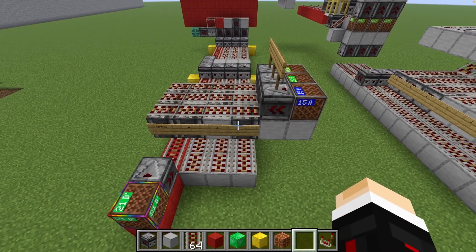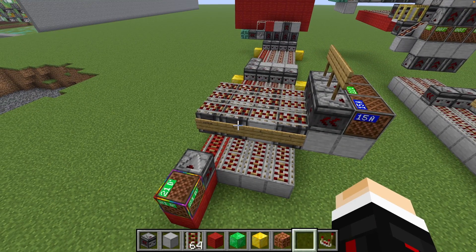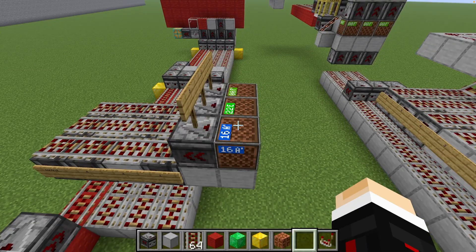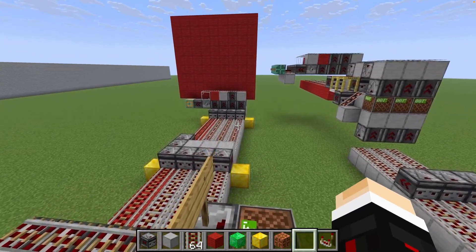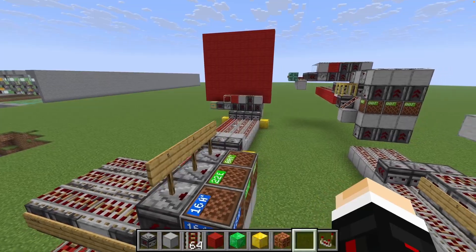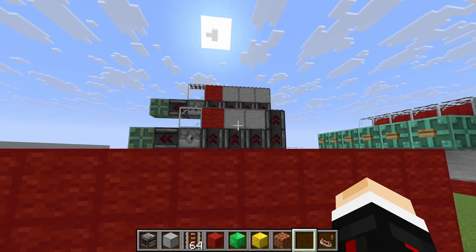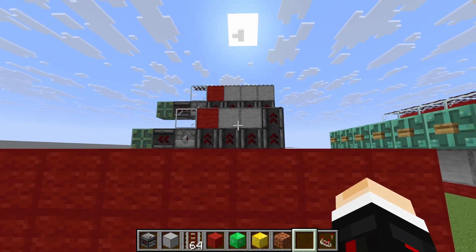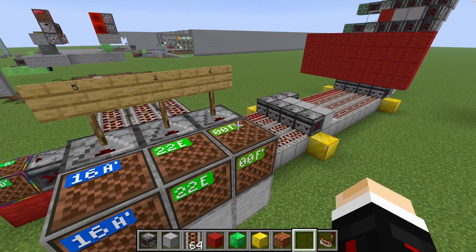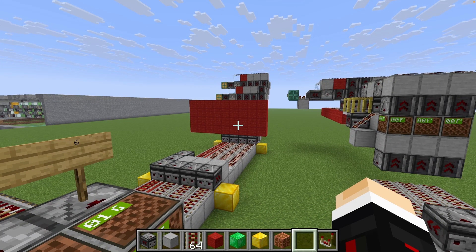Over here I've got the encoded signal set to five — the first bit is on and the fourth bit is on, so four plus one is five, plus the control. Sending this signal down, you can see the encoded message is sent first and the control line powers the copper bulb. On the next row I have it set to six, which is our intended signal, but on the row after that we have seven. When we send the signal of six, both of these end up being lit up.